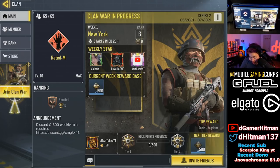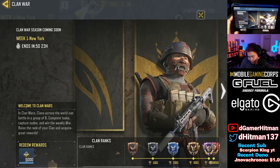As you guys can see, the first thing you can do is join the Clan War. We kind of go ahead and take a look at how this works. But if I hit 'Join the Clan War,' you'll see it is for a week long. Week one is going to be in New York.